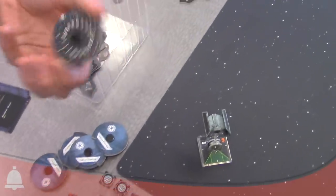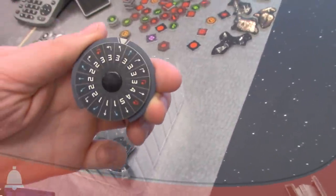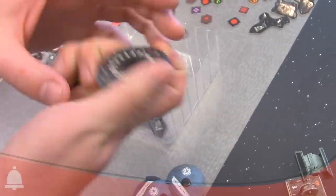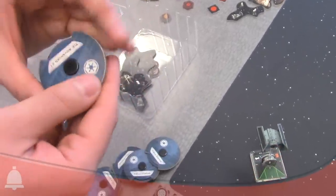Here are the new dials. You can adjust it this way — the top shows your actual action, and the bottom is where you can grab it. You can rotate it one-handed now. The name of the ship is on the back.